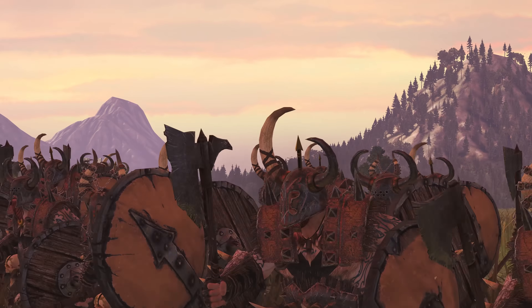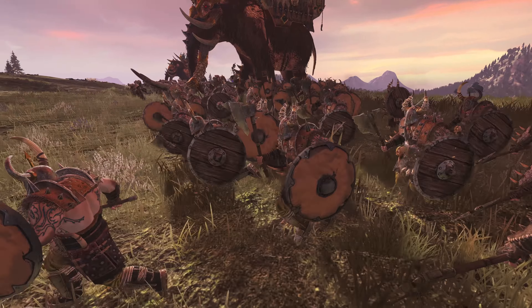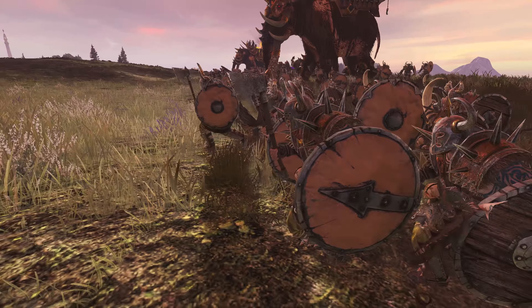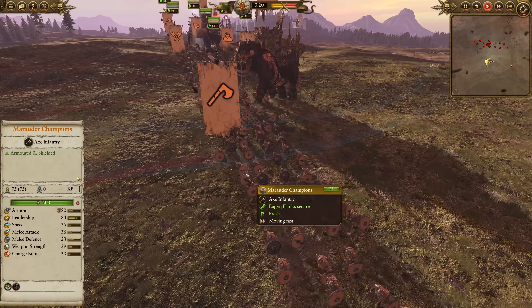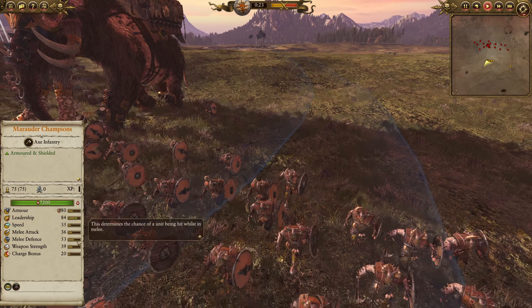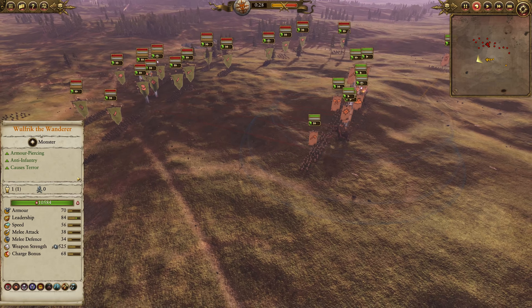Norsca has, on average, probably some of the fastest battles in Total War Warhammer 2, and a lot of that is because they just don't have very many tank units. They hit hard, they hit fast, and they either win or lose in a fairly short amount of time. Marauder Champions do offer them at least one option in terms of infantry that can tank reasonably well, and here today we've got Katam versus Butcherbird, Norsca into Greenskins, which is potentially a tough matchup for Norsca.